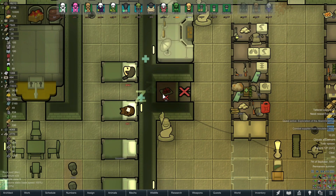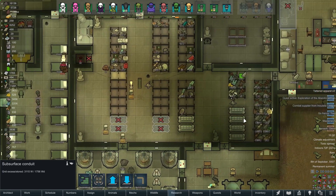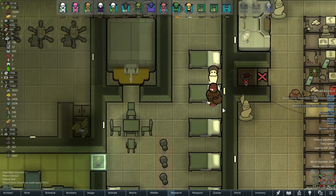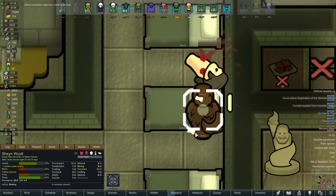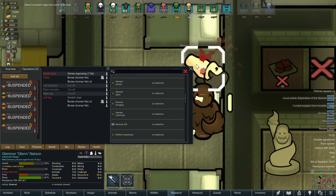We've got like four ancient complexes very close to our city, so there might be a possibility there. And look at this — another berserk fight between our prisoners! Let's see who comes out on top. The Itakin, with one arm and two legs, comes out on top once again.